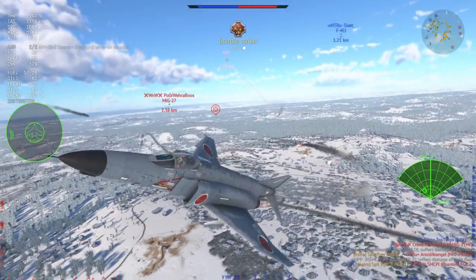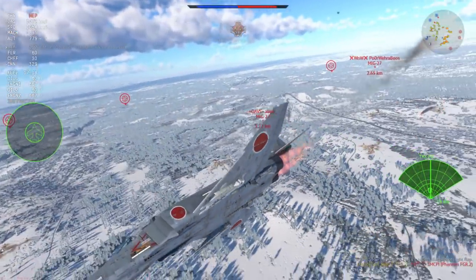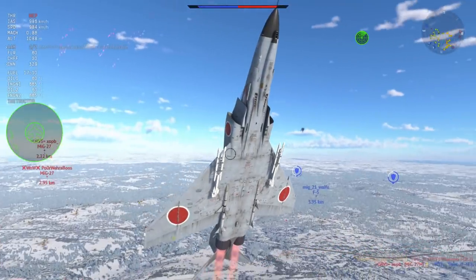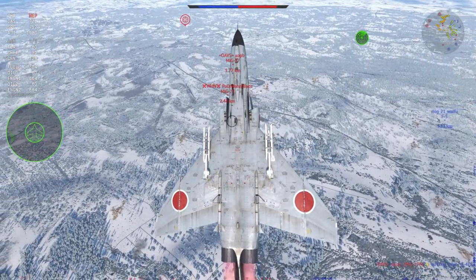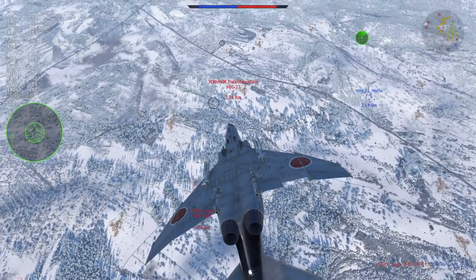I try to get some more speed. The F4EJ Kai really benefits from going in and out of clustered dogfights like this — either in a head-on situation where you use the AIM-7s, or in a rear aspect dogfight where you use the 9Ps, especially at closer ranges.